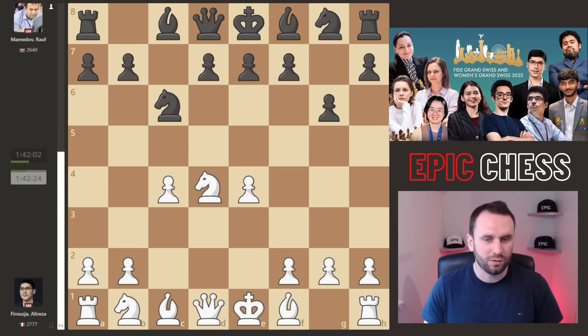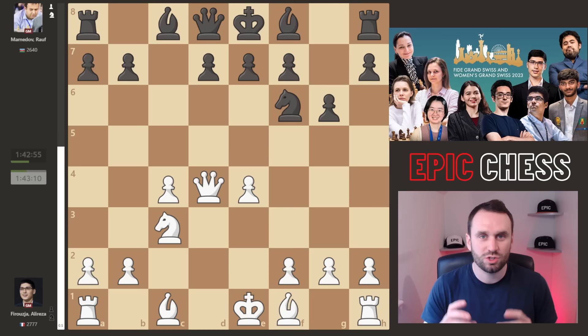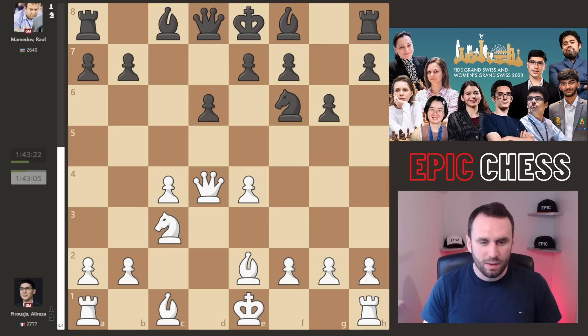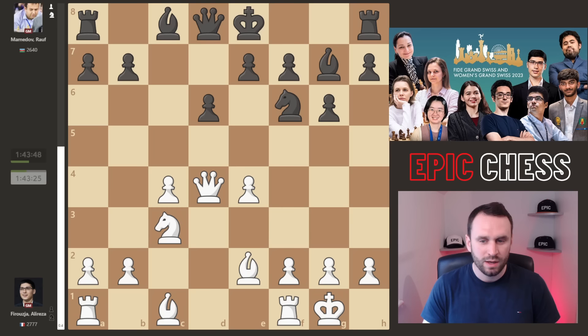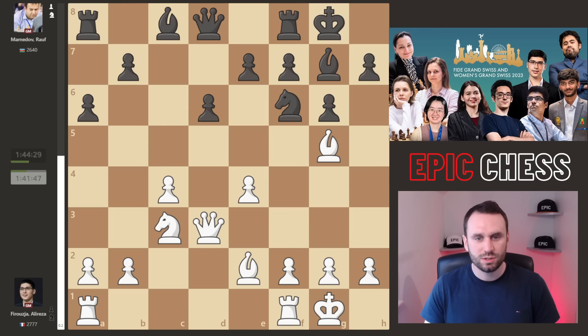We get Nf6. Nc3 defends and now Mamedov goes for this line of exchanging knights. Yasser did say in a recent US Chess Championship commentary that if black can exchange pieces in this Maroxi bind structure it generally favours them, because with less space you should exchange pieces. So D6 now played, we get Be2, Be7 eyeballing the white queen, and after castles the queen drops back. A6 — often black wants B5 if it can be arranged. Bg5 is a less common move here; often that bishop sits on e3. Mamedov goes bishop to e6, targeting that pawn — a very common idea for black, with ideas of Rc8 or the knight spinning around d5 and e5.